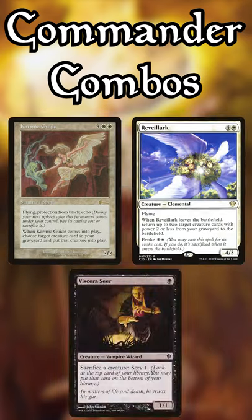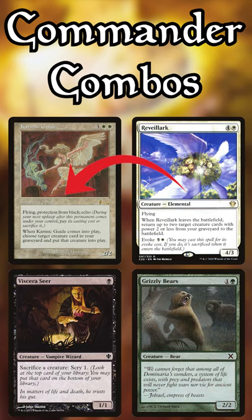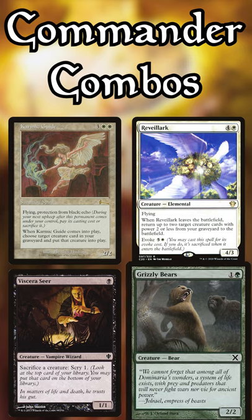Now we need any free sac outlet. Sacrifice Karmic Guide first, then Reveillark. The Reveillark trigger targets Karmic Guide and an additional creature with power 2 or less. They return to the battlefield, and Karmic Guide's ability brings back Reveillark. We're back to where we started, but with an additional creature in play.